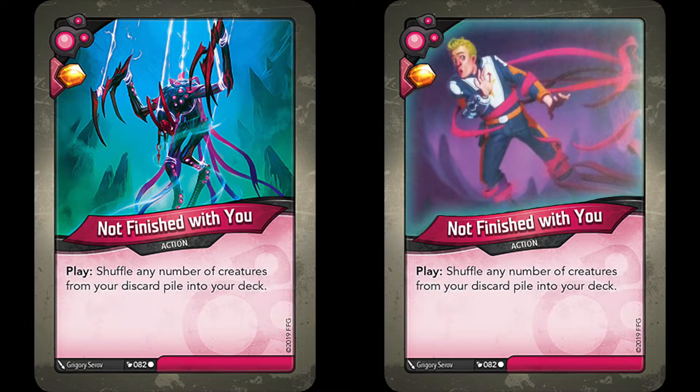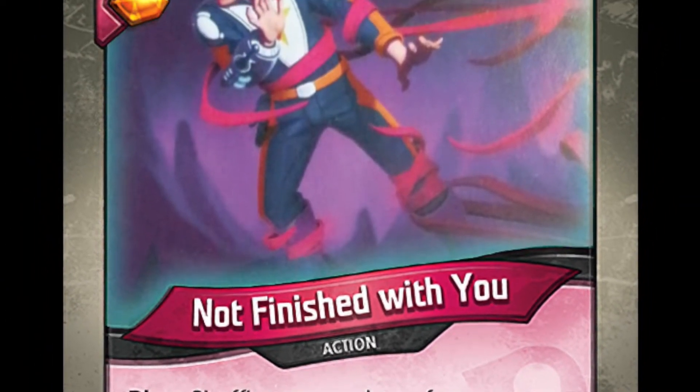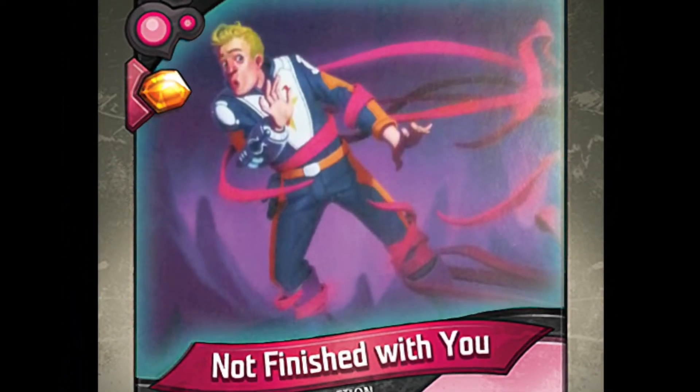The alt art for this card really changes up the entire feel of the card for me. The original artwork depicts what looks like a defeated creature being drawn up from an abyss to fight again, while the alternate artwork looks more like an innocent Star Alliance crew member surprised by tentacles wrapping around him, about to drag him into the darkness.